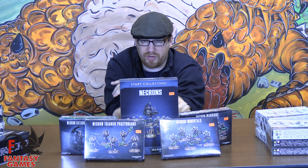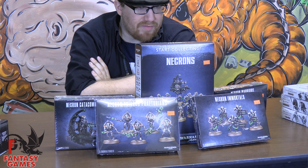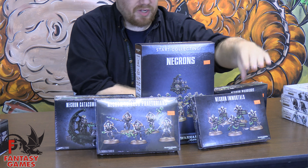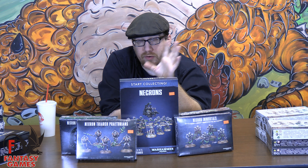You can kitbash together Nemesor Zahndrekh the Traveler if you're playing real fast and loose, or you can just make a Cryptek, or keep the parts on hand for the next time you need a spare model. After that, we're going to grab ourselves another box of Immortals, and out of this box of Immortals we're going to make Death Marks — these little guys here with the big scary eye and the giant sniper rifle.